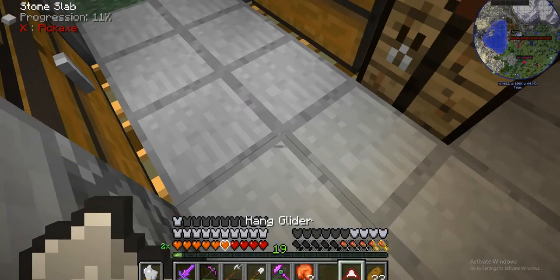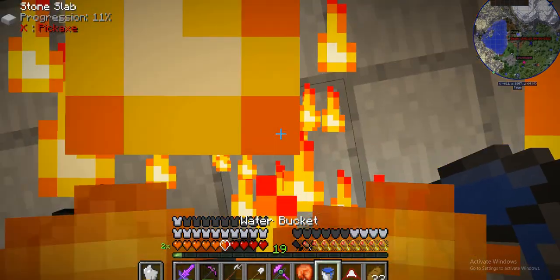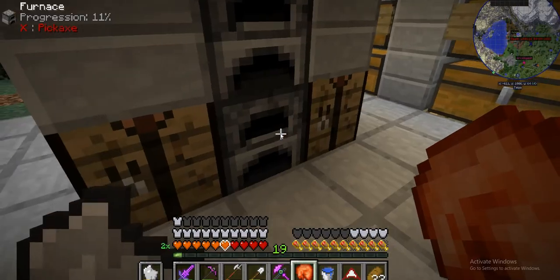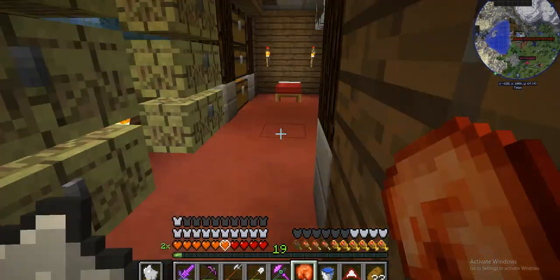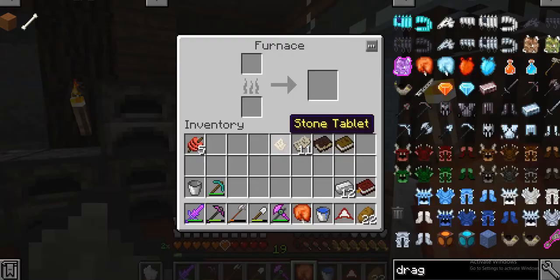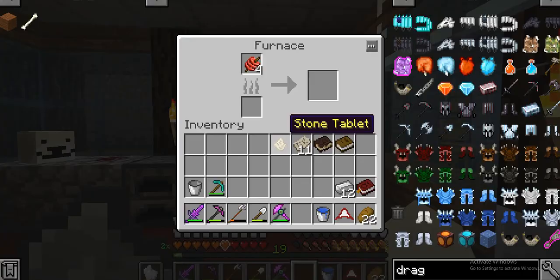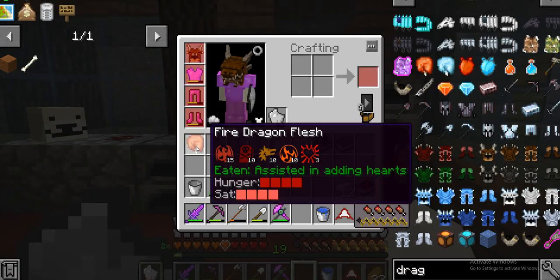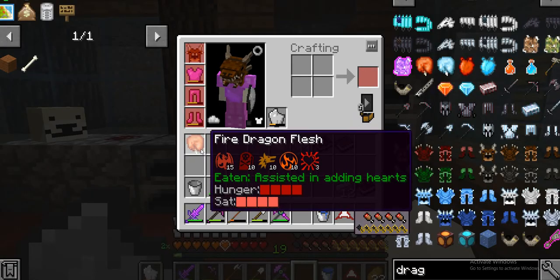I see dragon flesh — I always need new hearts, that's what it does. Ooh, spicy! I'm gonna cook it though. Put some skewers in there too. Wait, you can't even cook it? It does give you quite a bit of stuff though.